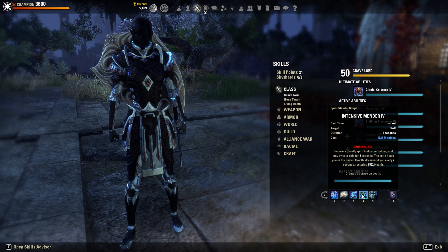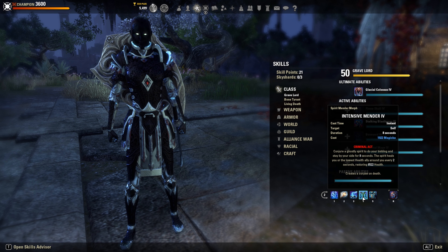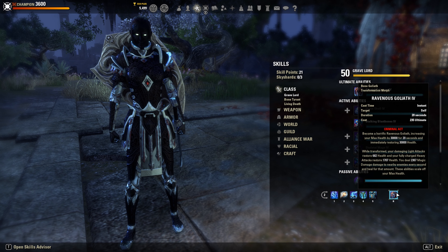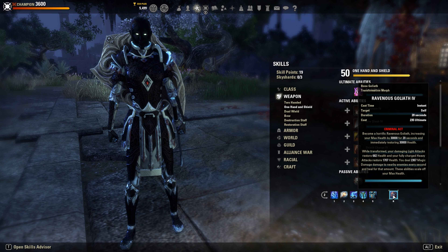Intensive Mender, even though it has quite a short duration, the heal you get is just insane — it heals you for 5k, 6k, even 8k every two seconds, and it's basically free. The difference is not super big and you get it every two seconds for free. For our defense ultimate, Armor Bomb, Summoner's Armor, and Ravenous Goliath are options. We can also use Spellwall for a cheaper defensive ultimate — it's completely up to you what you prefer.